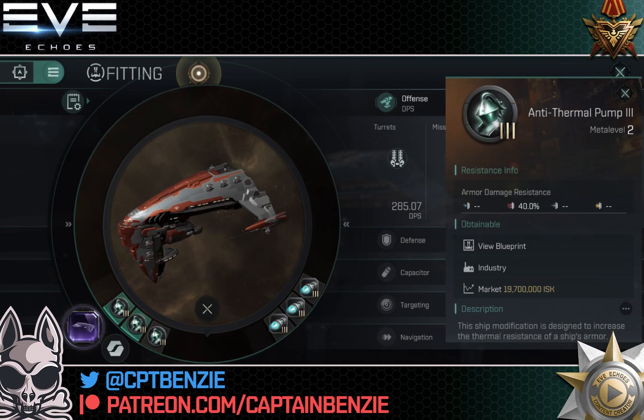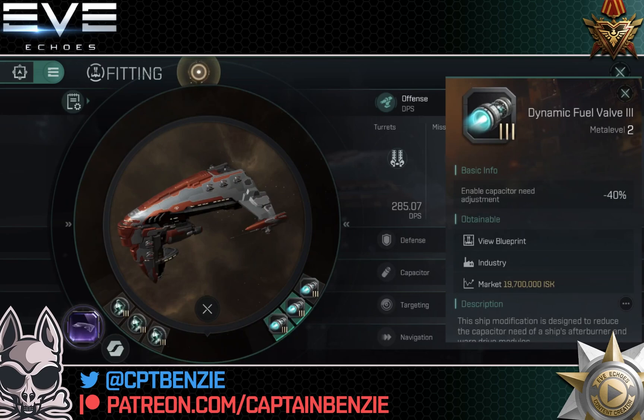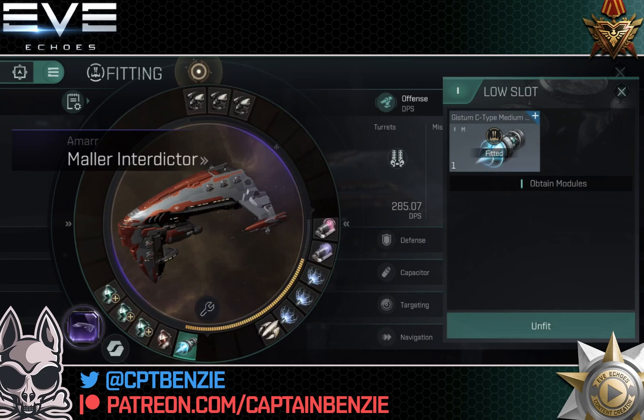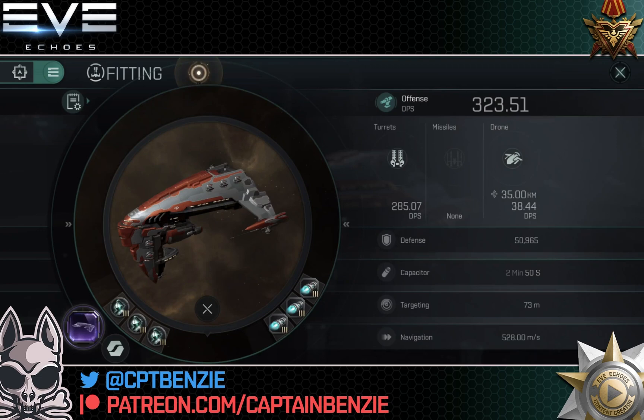For rigs, we've gone for anti-kinetic pump, anti-explosive pump, and anti-thermal pump — just to get those resistances up even higher, and these are dirt cheap rigs. The engineering rigs are a bit more expensive: auxiliary thrusters three, dynamic fuel valve three, and a polycarbon engine housing. I'll be honest — the dynamic fuel valve was suggested by Bishop and part of me doesn't see much use in it, because theoretically the micro warp drive should be cycled intermittently. I think it could possibly be swapped for another polycarbon engine housing to accelerate and decelerate faster, or maybe a capacitor control circuit or semiconductor memory cell. I'm just not sure the dynamic fuel valve is worth it, but I wanted to keep the fit as close to what Bishop gave me as possible.